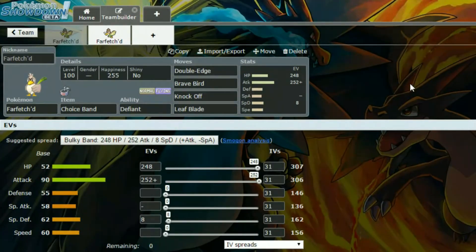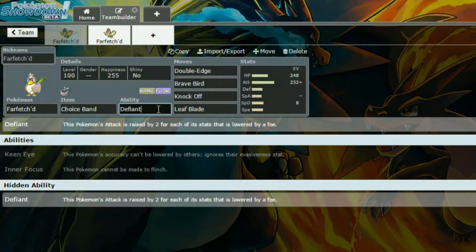So we have a Choice Band set to start off with, with Defiant. Defiant — just going to check that because I get confused with Defiant and Justified. A Pokémon's Attack is raised by two for each time its stat is lowered. So say if you come in on Intimidate, you get two stat boosts up. If you get Growled or something, you then get two Attack stats up, which is super handy with the Choice Band.